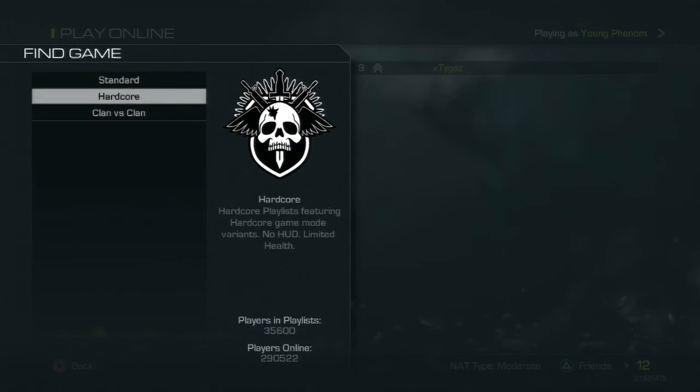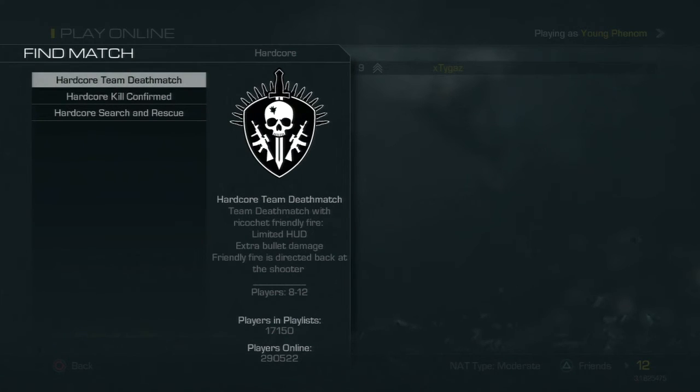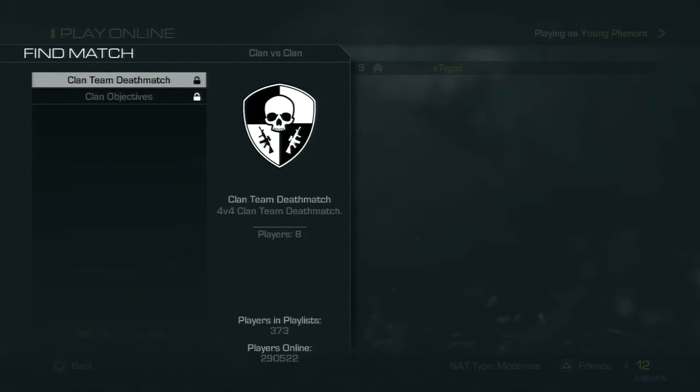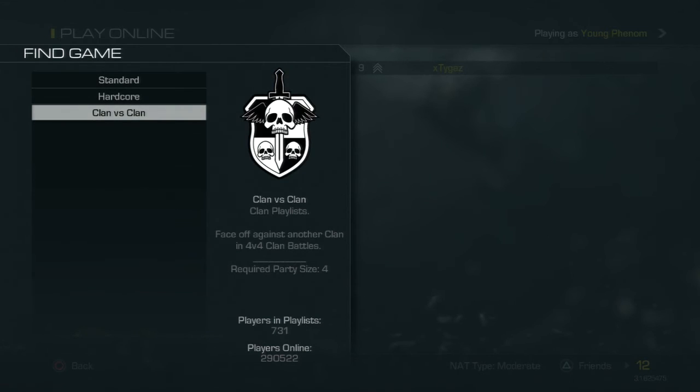They have the hardcore playlist, but it only has three game types: TDM, Kill Confirm, and Search and Rescue. Then they have clan versus clan, where you can play either team deathmatch or objective modes. It's pretty much a 4v4 clan battle — something like league play in Black Ops 2 or a game battle setup. You can play with a party, similar to what Black Ops 2 brought in with league play.